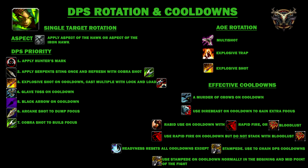Now effective cooldowns — these are available based on your talent build. Murder of the Crows: use it on cooldown. Dire Beast: use it on cooldown for extra focus. Additional cooldowns: Rabid from your pet — use on cooldown, stack it with Rapid Fire or Bloodlust, but don't stack Rapid Fire with Bloodlust as it will mess up your rotation and you want to keep Cobra Shot going as long as possible. After Bloodlust use Rapid Fire, then Readiness, then Rapid Fire again. Readiness resets all cooldowns except Stampede, so use it to chain DPS cooldowns. Use Stampede as often as possible — usually on the pull and midway through the fight.